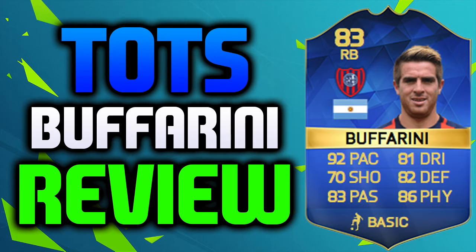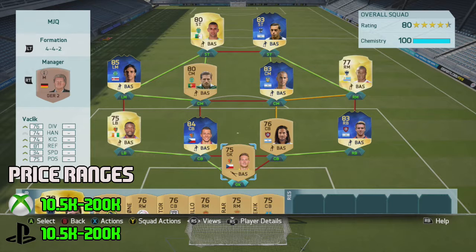Welcome back to another Team of the Season play review. Today we're looking at the right back from the Argentinian league. He is also Argentinian and he is called Bufferini. This card looks absolutely incredible with that 92 pace and also 86 physical on it, along with 83 passing, 82 defending, 81 dribbling, and 70 shooting as well, which isn't too bad.